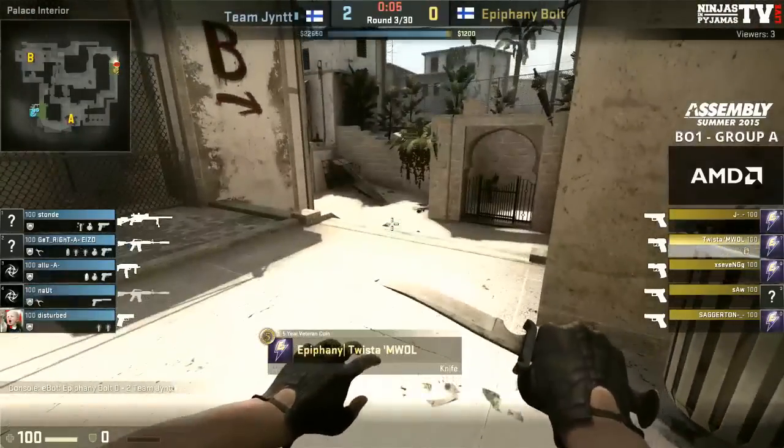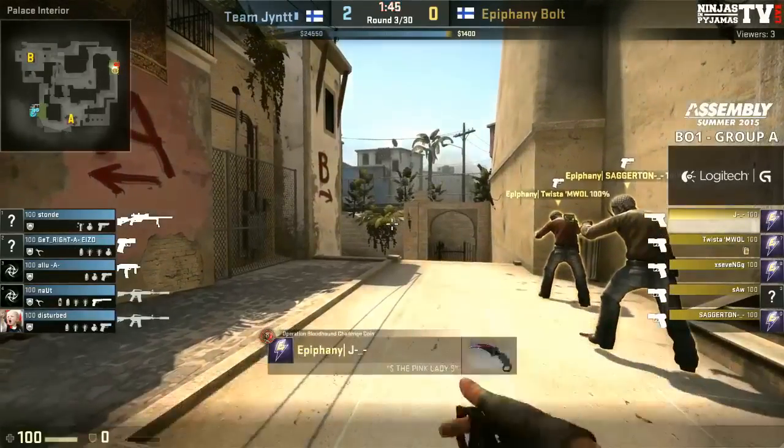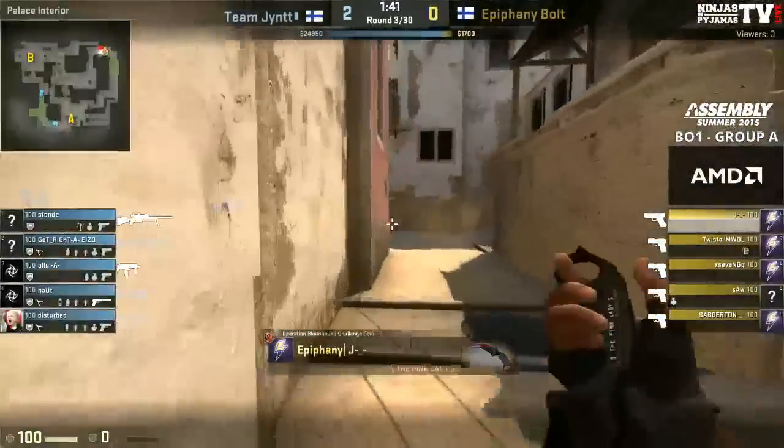Epiphany — they weren't actually able to get the bomb plant down on the first round, were they? They came close. So of course, still forced into another eco. Going for the P250s there. Do you reckon they might throw anything wild here — a sort of shock and awe play on the eco?